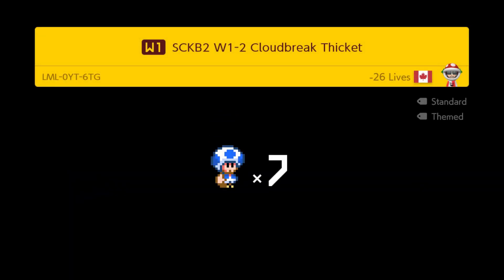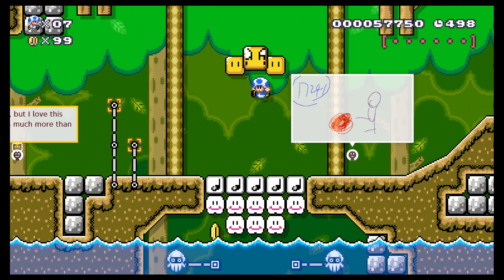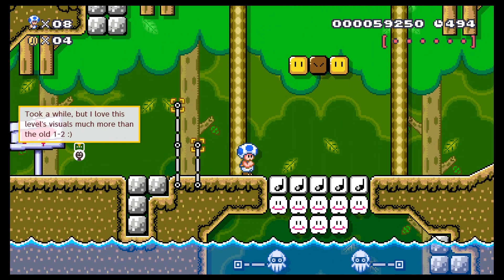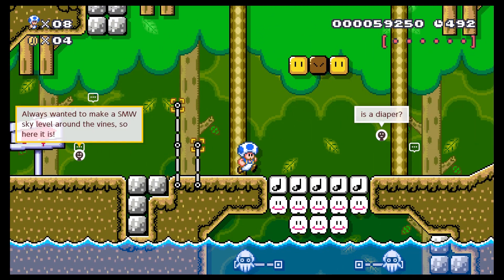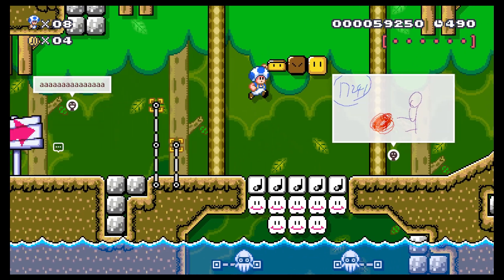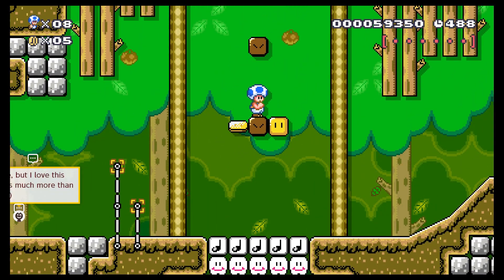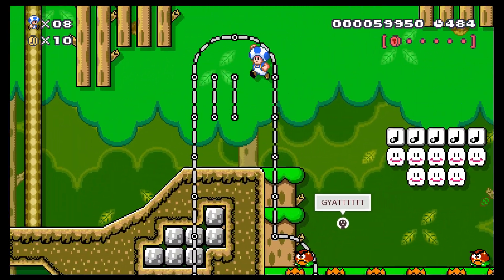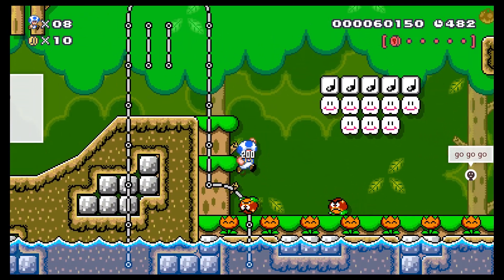Alright, level two: Cloud Break Thicket. There's a creator comment at the beginning: 'Took a while but I love this level's visuals much more than the old one too.' Nice — that is good. So we've got six pink coins again, let's see if we can do better this time.